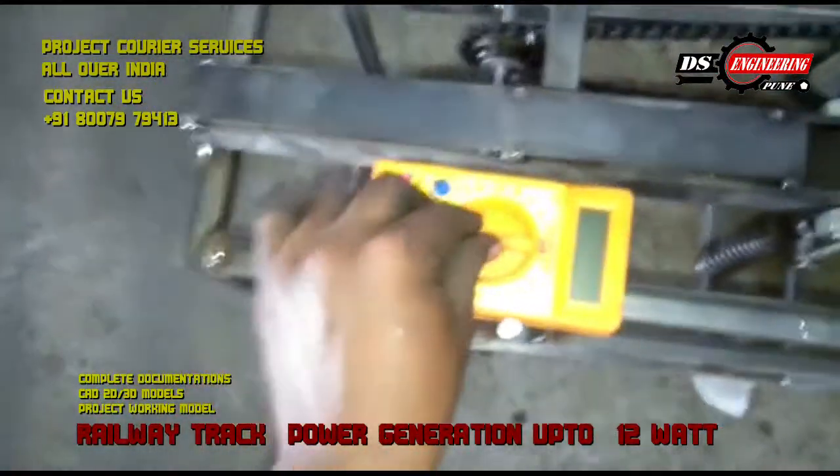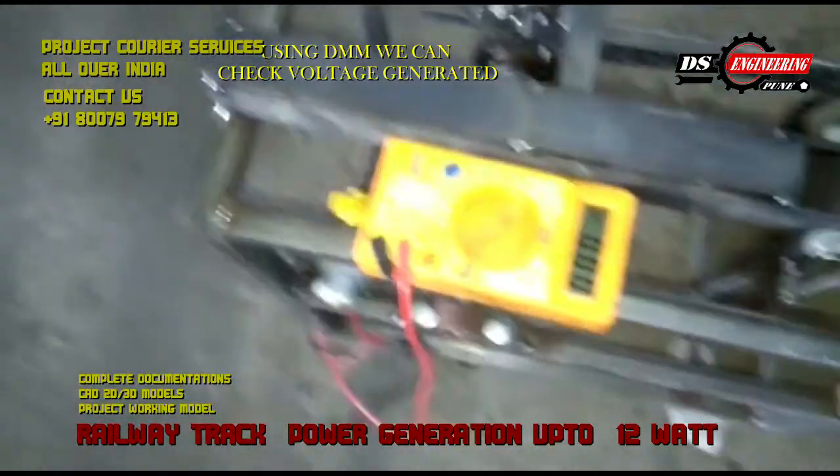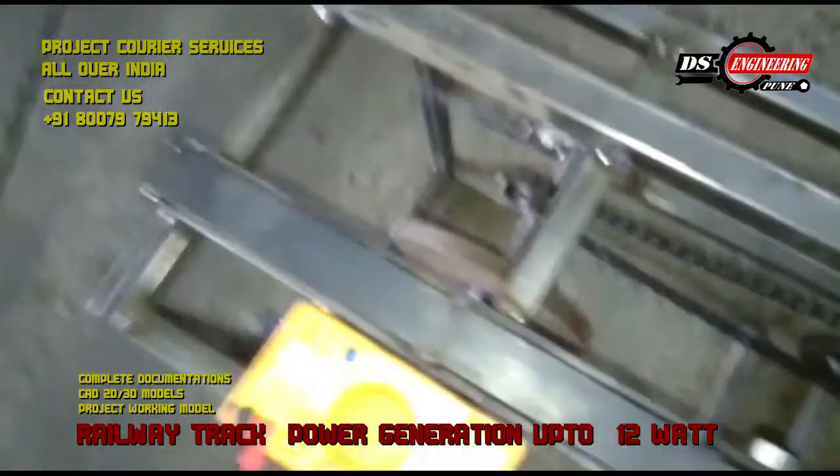Now here we have to set the dynamo to 20. Now we can see the flywheel skill.